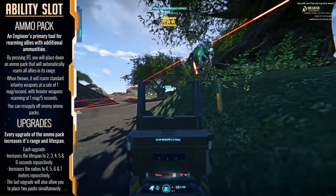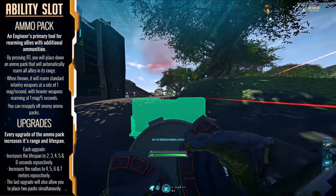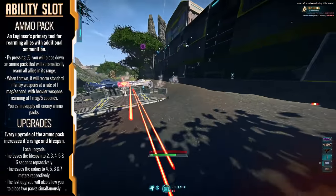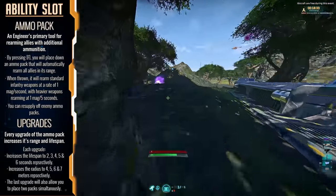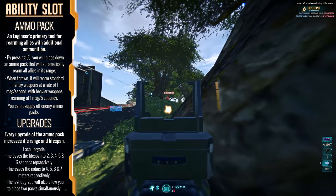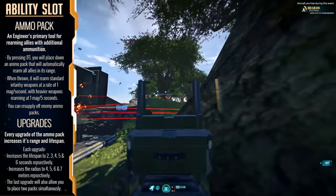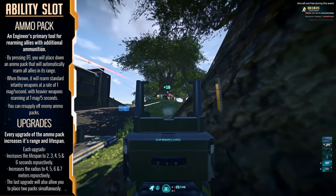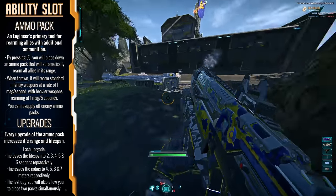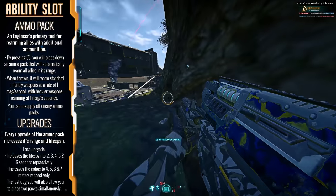It's also worth noting that ammo packs do not discriminate between factions — an NC soldier could actually resupply off a TR ammo pack, so fun little bit of trivia. Each upgrade of the ammo pack increases the lifespan and the range at which it dishes out ammo, maxing out to a six-minute lifespan and a seven-meter ammo range, with the final upgrade also allowing you to have two ammunition packs deployed at once.